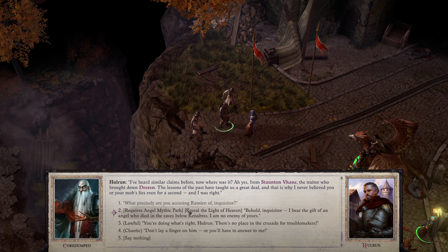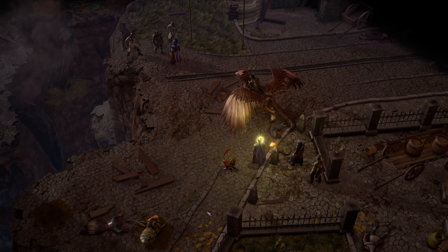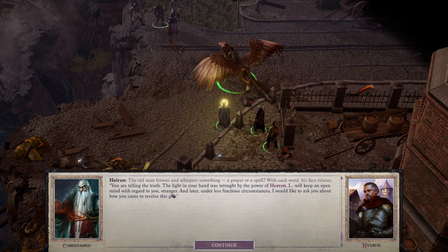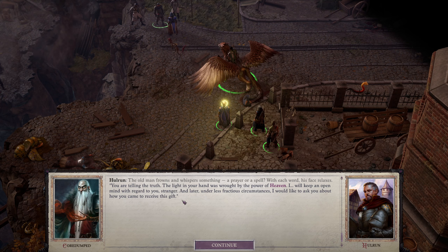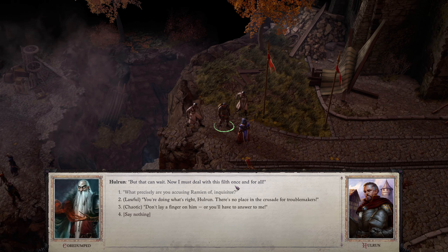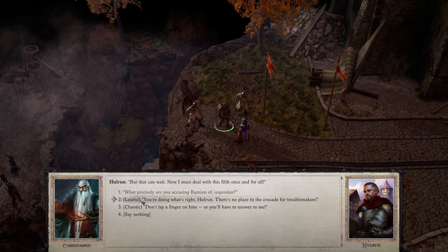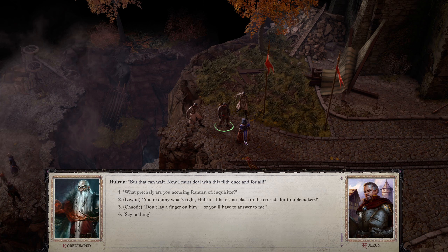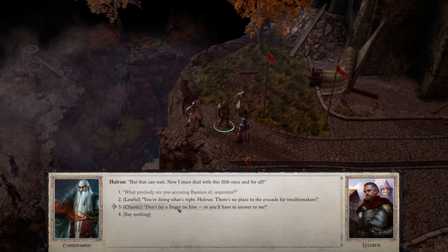'Behold, Inquisitor — I bear the gift of an angel who died in the cave in old Kenabres. I am no enemy of yours.' The old man frowns and whispers something — a prayer or a spell — and with each word his face relaxes. 'You are telling the truth. The light in your hands was wrought by the power of heaven. I will keep an open mind regarding you, stranger, and later I would like to ask you about how you came to receive this gift.' For dialogue choices, I don't like the lawful option — I'll go with the chaotic 'Don't lay a finger on him, or he'll have to answer to me.'